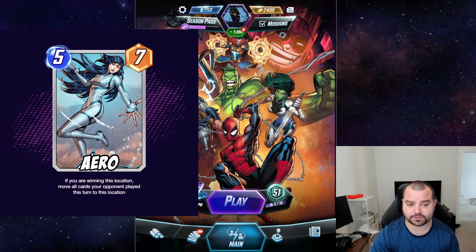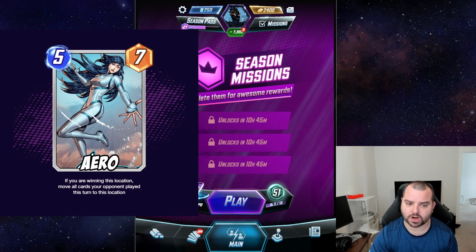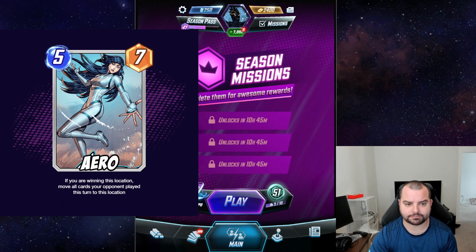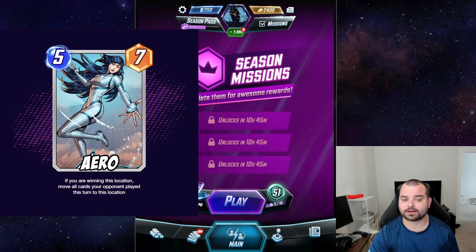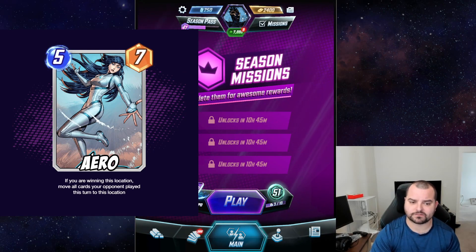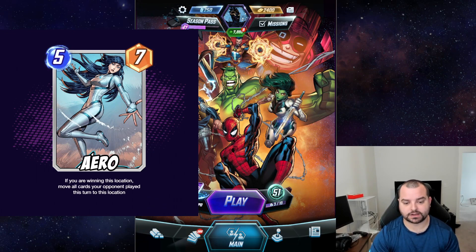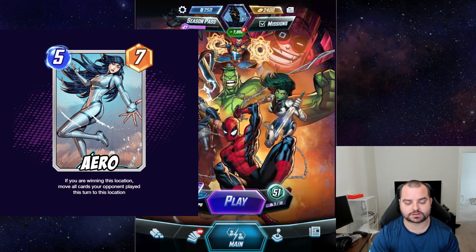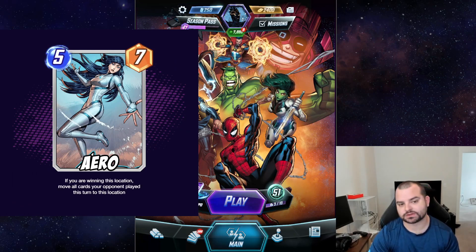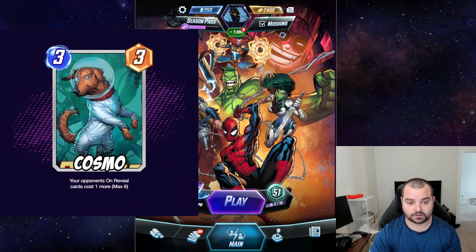Another option for Arrow — I don't like this stipulation as much — but make it so if you are winning a location, move all cards your opponent plays there to that location. It makes the card a lot more awkward; you'd have to be winning big enough to eat it or winning all three lanes. Arrow is one I had a tough time with. I'd like to think of some other condition, like move your opponent's cards one location to the right or left. Arrow is definitely the strongest card in Marvel Snap right now.